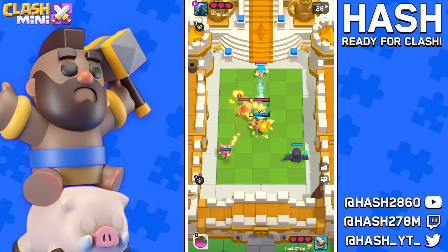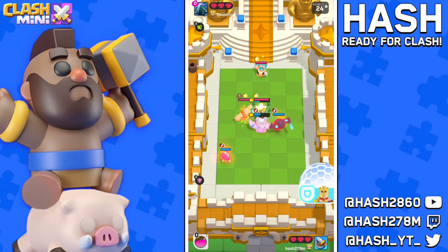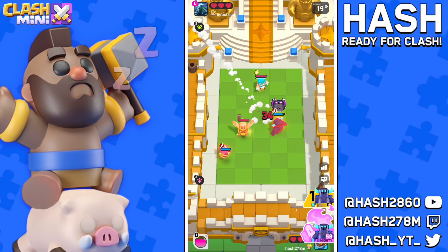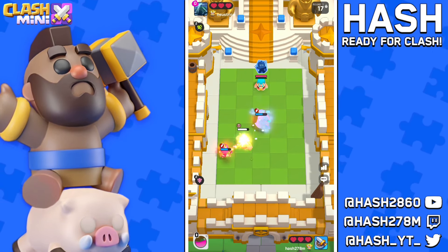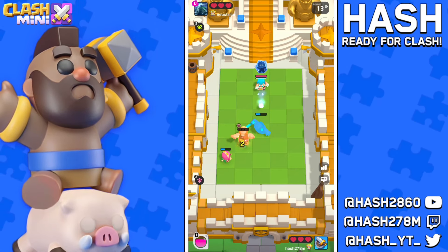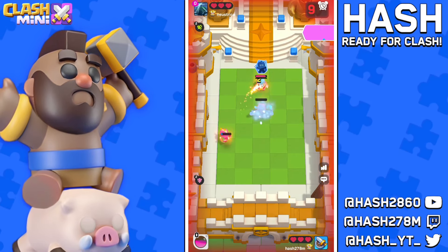The enemy is going with the giant and the ice wizard. Luckily for us, PEKKA is going to target the NB — that would have been so funny if we got a crate in there. However, NB is down which is so nice.